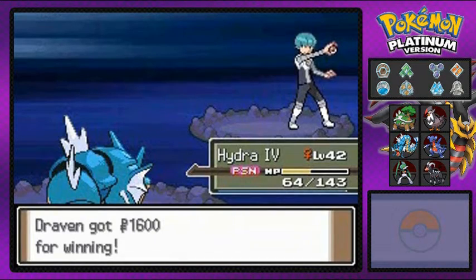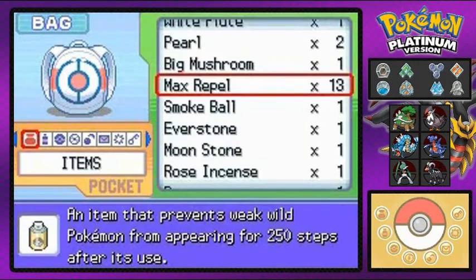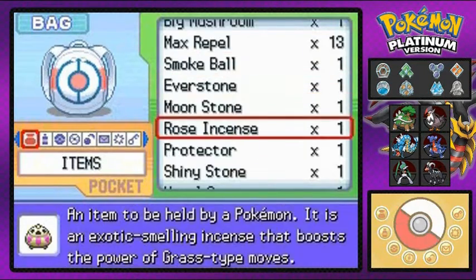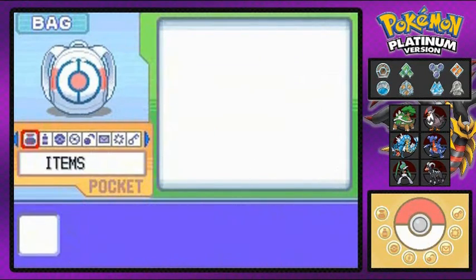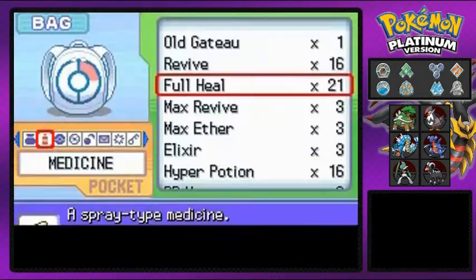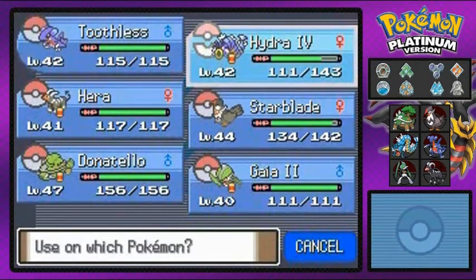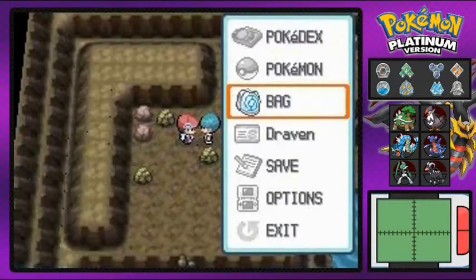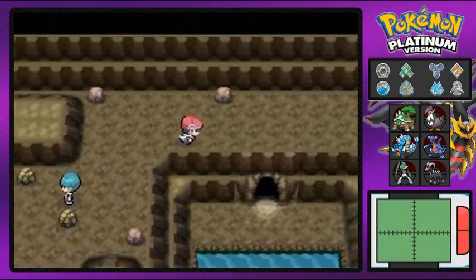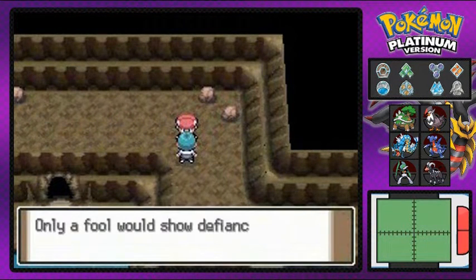That's another Team Galactic person down. There are a lot of them, guys. I don't want to mess with all of them, but we still have to. I'm going to heal my Pokemon and get everything situated, because there are like twenty thousand Houndours out there and Team Galactic people. I just want to get this whole thing over with. And look — another Team Galactic guy.